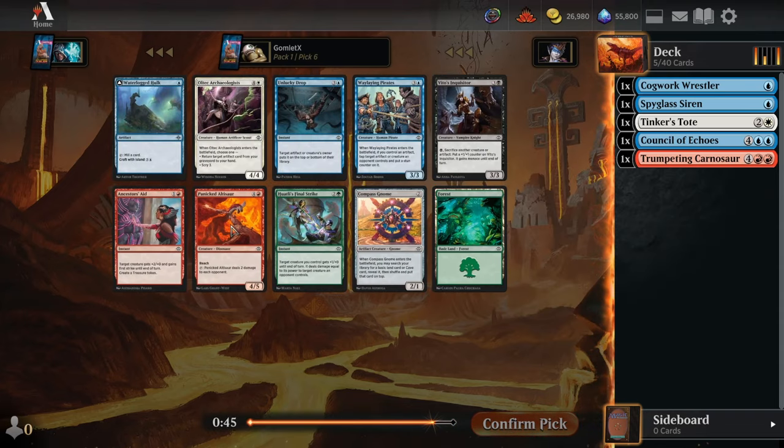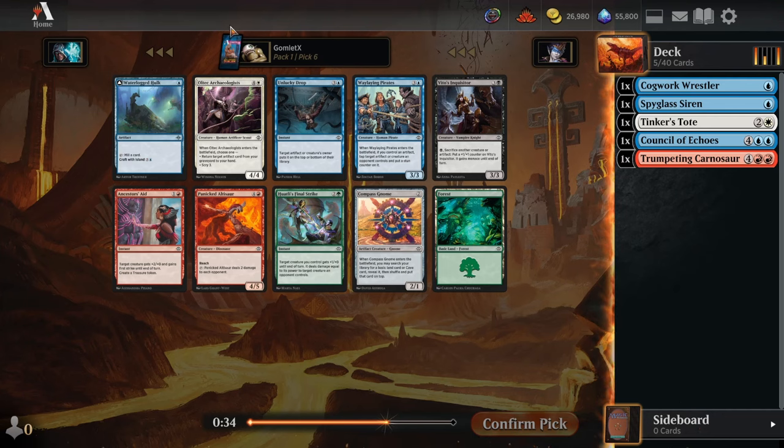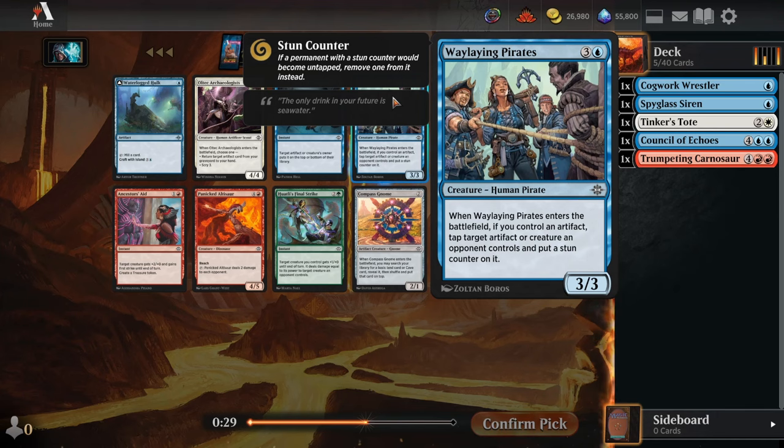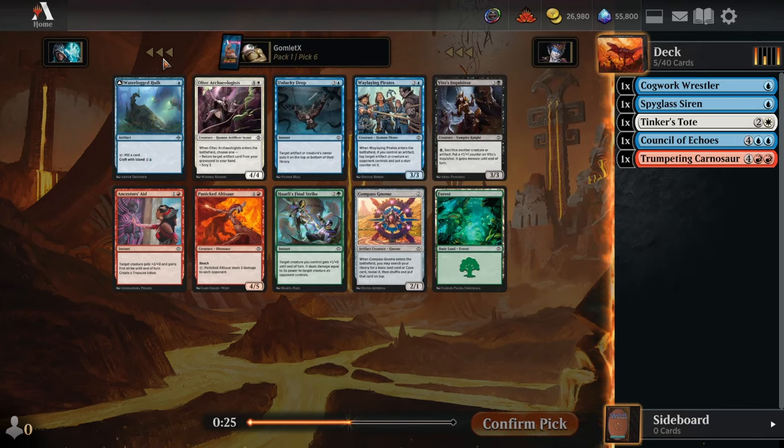Pick 6 — nothing good in red. There's a Waterlogged Hulk, a 4-mana Blue-Black Descend card that mills yourself, so that once you have 8 permanents in the graveyard it flips into a really nice unblockable vehicle. But Waylaying Pirates is good in pretty much every Blue deck, whereas the Hulk I really only like in the Blue-Black one where you get a lot of value from self-mill. So I'm going to take the Pirates over the Hulk for flexibility.